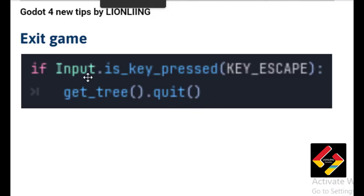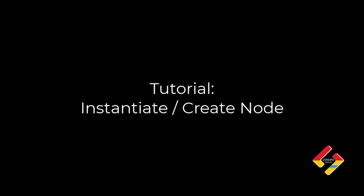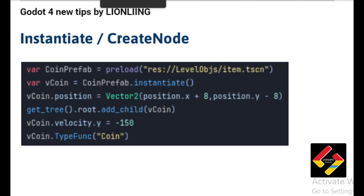If you want to exit the game, use: if Input.is_action_pressed — if you press Escape in this code, get_tree().quit() quits the whole game.